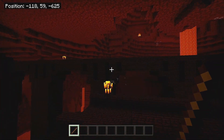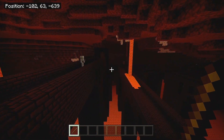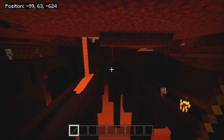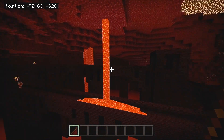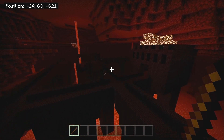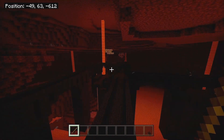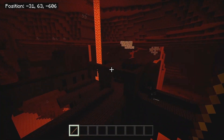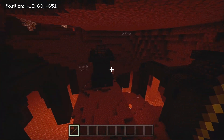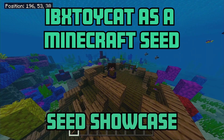Last but not least, we have a nether fortress. It's a little further away in relation to where we set up the portal near the overworld spawn, but here we are in the nether wastes, which is one of the safer biomes in the nether. You don't have to deal with hoglins — you still have skeletons, blazes, and ghasts, just the things you'd expect in a nether fortress. There is a massive lava lake, so if you fall off you're toast, but the nether wastes are more comfortable and easier to navigate than other biomes.